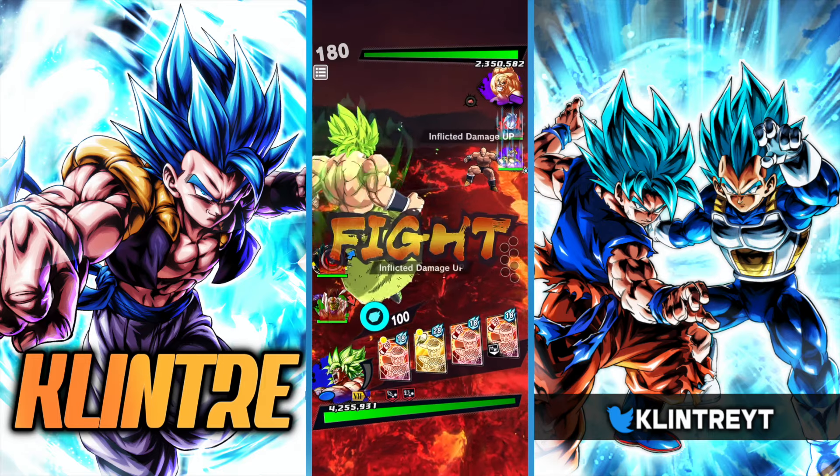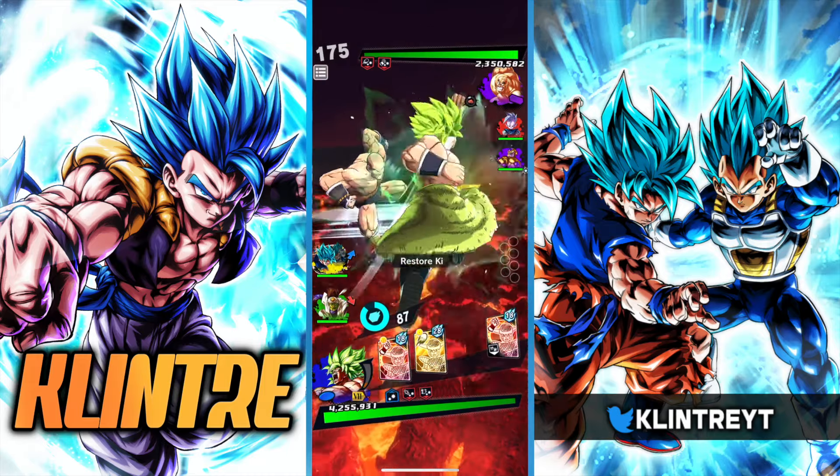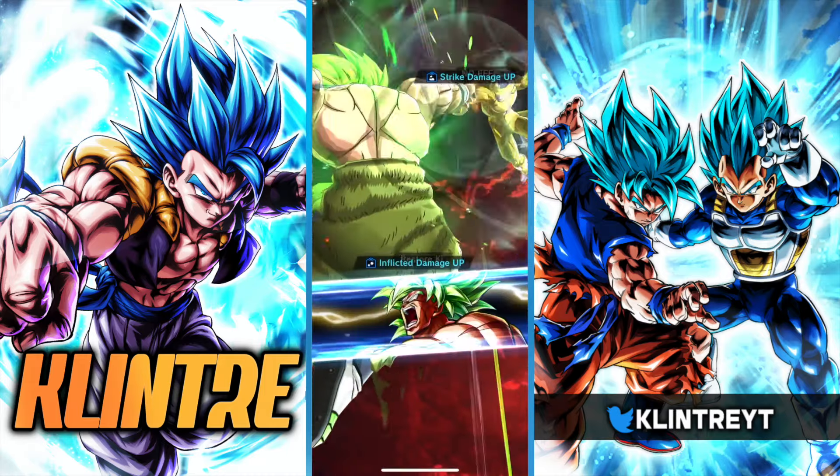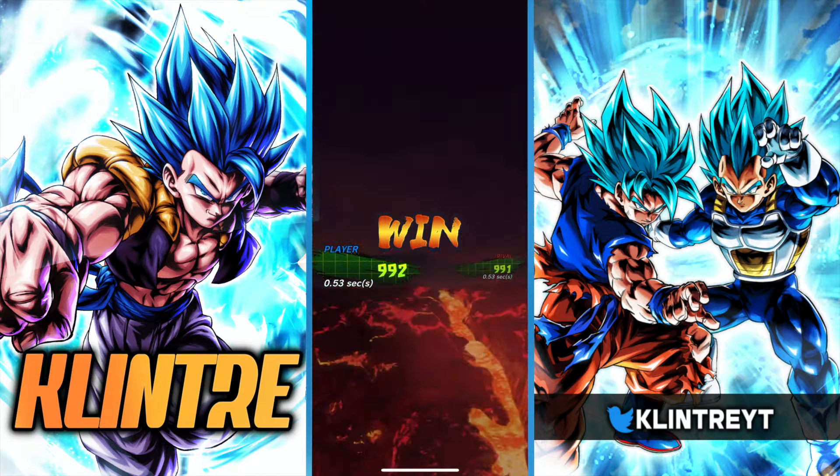This is actually the first juiced up Ultra Golden Frieza team I've faced this season. A pretty interesting team — running Shin and the Nappa, Vegito. Pretty good. I'll take it.